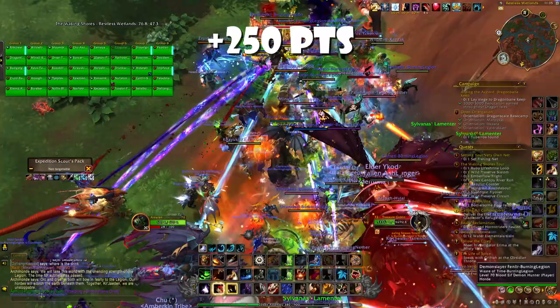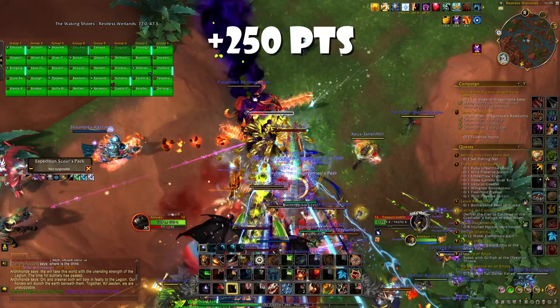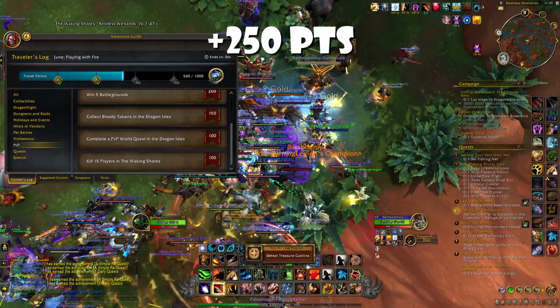Keep in mind there is a very simple rotation: every new hour — 1, 2, 3 p.m. — it will be in one of the major capitals. So for instance at 1 p.m. it will be in Orgrimmar, then at 1:30 it will be somewhere in the Dragon Isles, then at 2 p.m. it will be in the other capital — Stormwind — and then at 2:30 it will be in the Dragon Isles again, and then at 3 it will be Orgrimmar again. So it's very easy to follow and normally in half an hour you will be able to kill two of them and get 250 points.